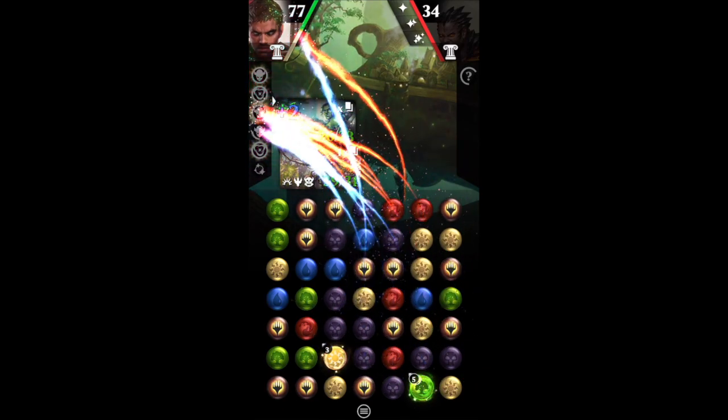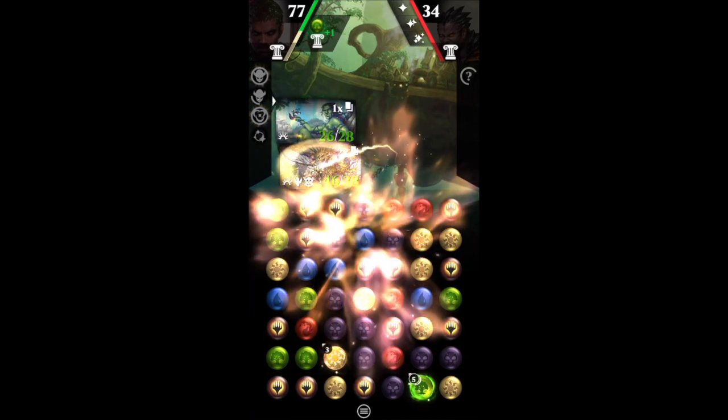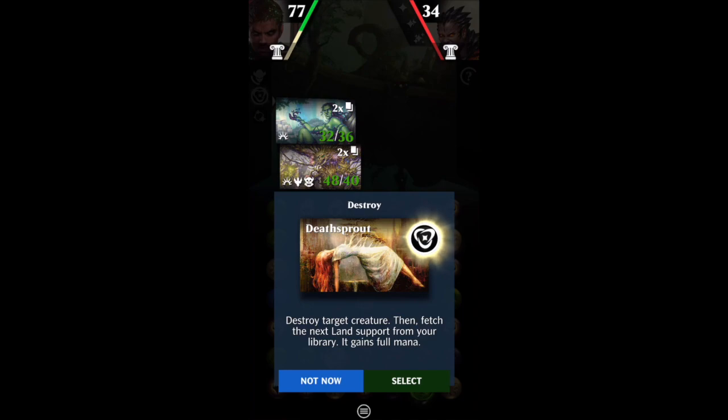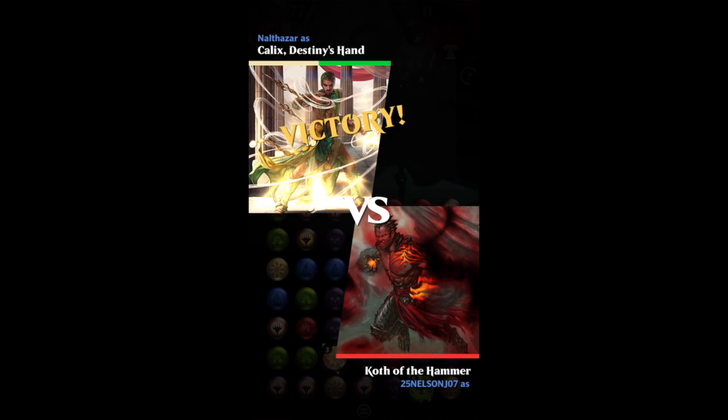Let's get some more mana here. Nyxbloom Ancient is getting bigger — let's make it even bigger. Koth isn't even going to live. I'm not going to destroy one of my creatures. Boom — that was pretty awesome.